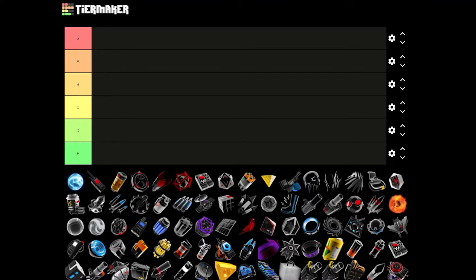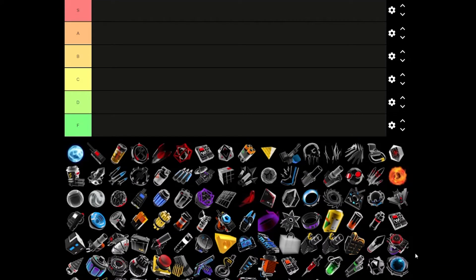I can already see a problem with this tier list — that heat spreader over here is not heat spreader. What is it? Heat sink? Whatever the heat item is, it shoots out heat. It's doubled, which is okay because we can rate it twice. I'm going to give it the same rating regardless.